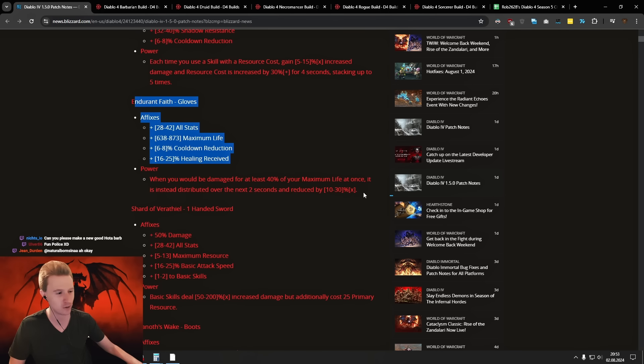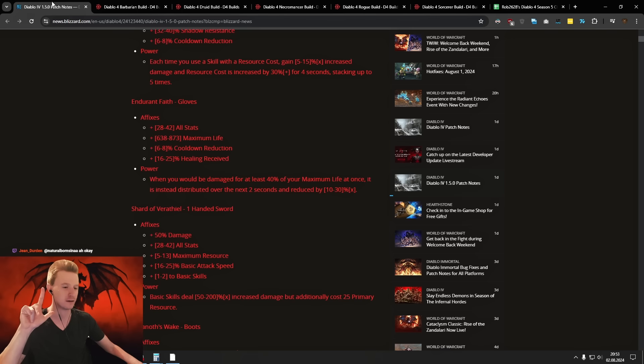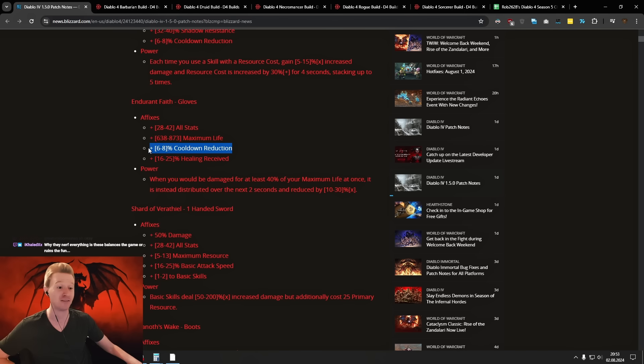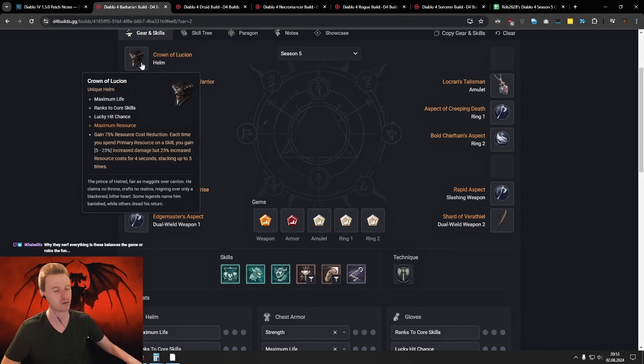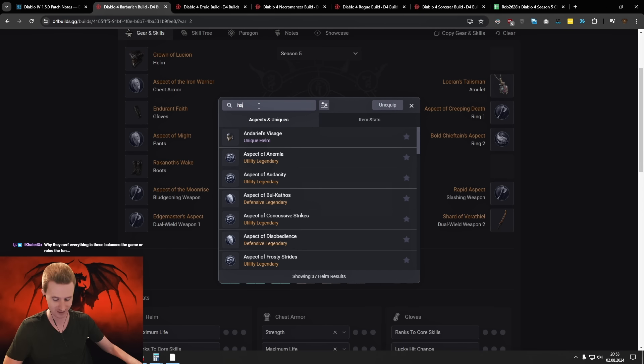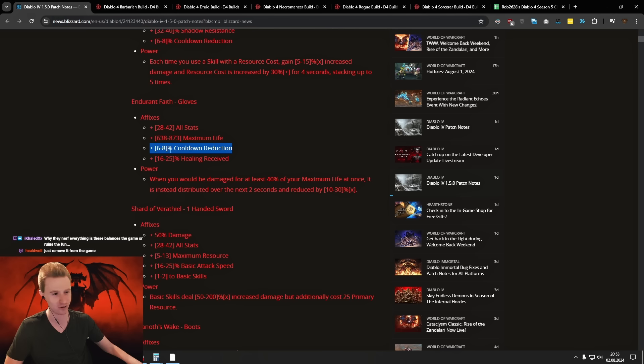Then we have the Endurance Phase. This one got a pretty nice buff. It used to be gloves with ranks to core skills, Lucky Hit, healing received, all stats, and they basically almost made you immortal on the PTR. They reduced the duration from 4 to 2 seconds but also added cooldown reduction on gloves. For all the sorcerers out there, having cooldown on gloves is gonna be insane. So we're probably not gonna run Crown of Lucian — just run Harlequin's Crest and stack even more cooldown, potentially hitting 50% CDR.